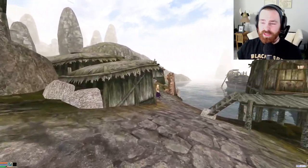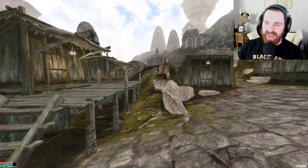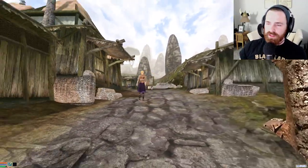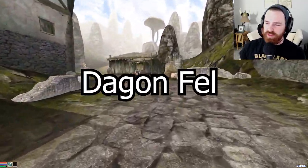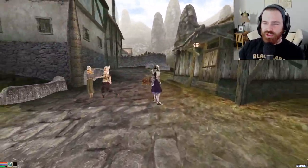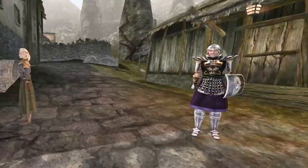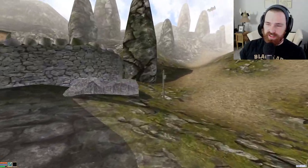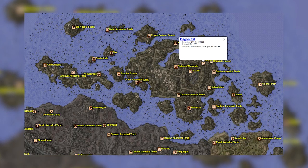Ladies and gentlemen, our quest for today's artifact begins in the hive of scum, treachery, and villainy itself — Dagenfell in the Sheagorad region. The gate to Sheagorad: the 20 people that live here and all of their interesting items and quests that don't exist. Because the only thing that Dagenfell is good for is getting access to all of the islands around it.